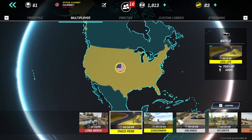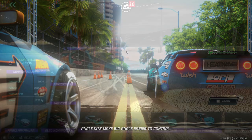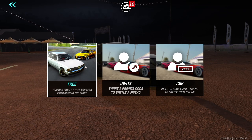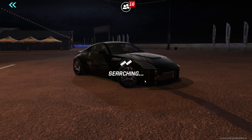So we're just going to go on into Pike's Peak, Grid Life Circuit, and we're going to pull out our Z and go full send. We're going to go for a free battle, try to find a competitor, and see what we can do with the Grid Life Circuit in the Z.